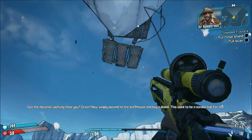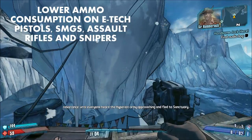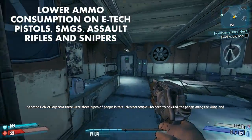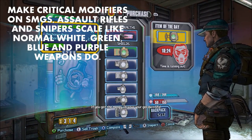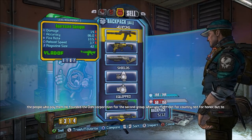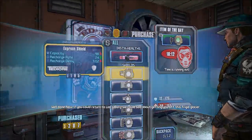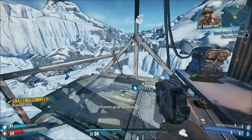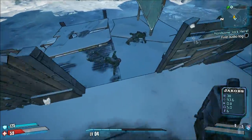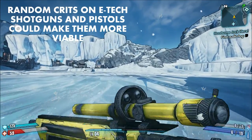My suggestion: make all e-tech pistols, assault rifles, SMGs, and sniper rifles consume one ammo per shot, and make their critical hit modifiers scale like normal white, green, blue, and purple rarity weapons do. It shouldn't be the case that a Hyperion purple rarity sniper rifle has better critical hit damage at Overpowered 8 than an e-tech Hyperion sniper rifle — that's honestly horrible. For e-tech shotguns and pistols specifically, you could halve the ammo consumption and give them a 10-15% chance to deal critical hit damage.